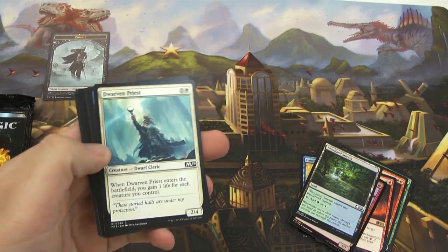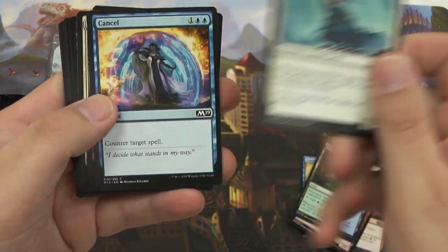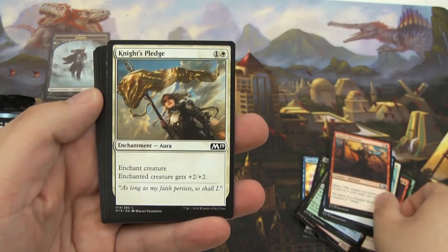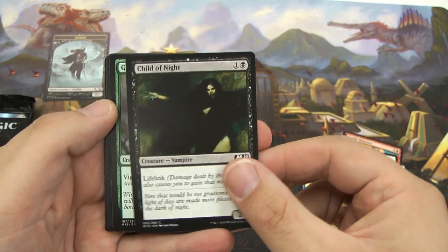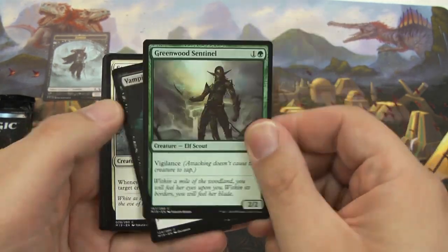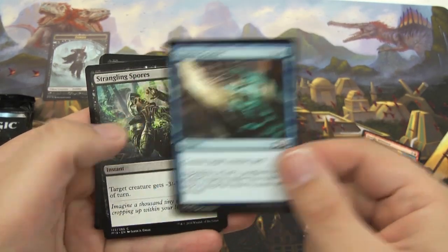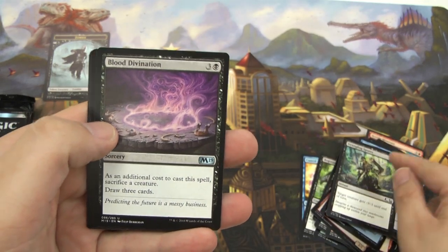Alright, let's see what we got in the second pack. We have a Dwarven Priest — a little bit of life gain. Hopefully I can open some token stuff here. A second Cancel — awesome. A Hostile Minotaur, a 3/3 haste guy for four. Knightly Pledge — gives a creature +2/+2, good with a Knight. A Greenwood Sentinel — love the elves. Another Vampire Neonate — got some early blockers going. A Star-Crowned Stag, able to tap some creatures down.